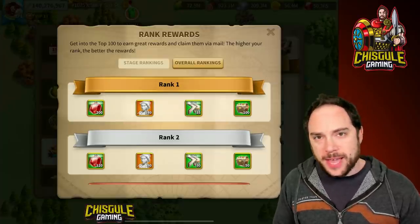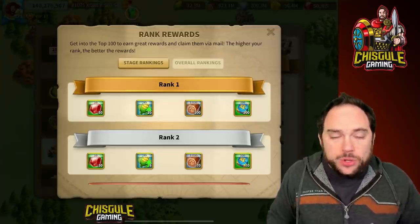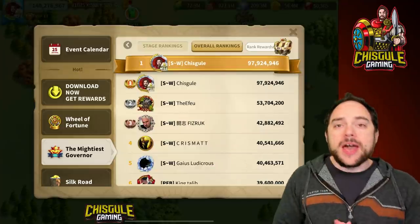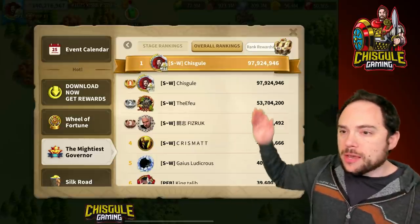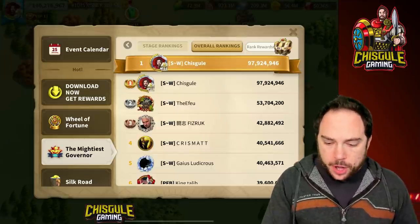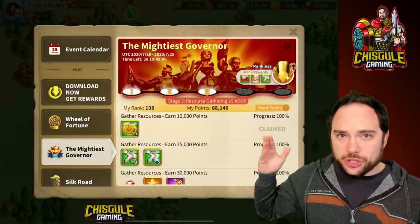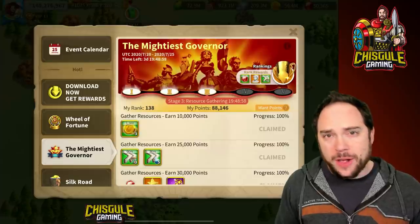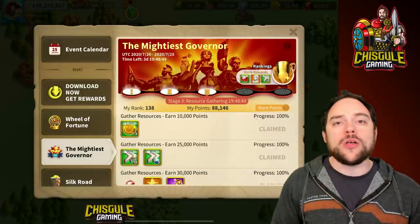I want to go through each of the five stages and talk about how you can get the most points possible. A lot depends on the kingdom you're in. You may even be able to coordinate with players likely to place highly so you don't both battle for the same top spot. The five stages are: stage one, training troops; stage two, battling barbarians; stage three, gathering resources; stage four, gaining power; and stage five, the kill event, where killing or injuring troops earns points.